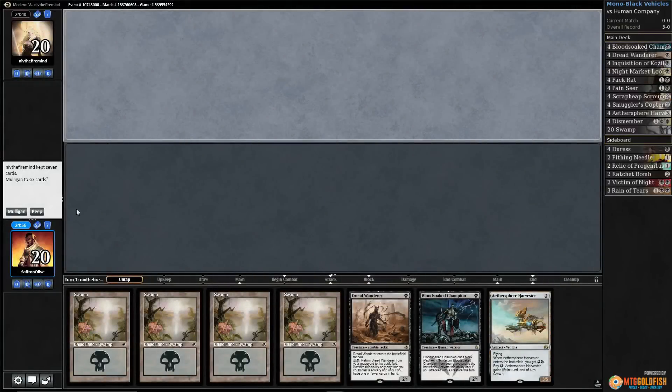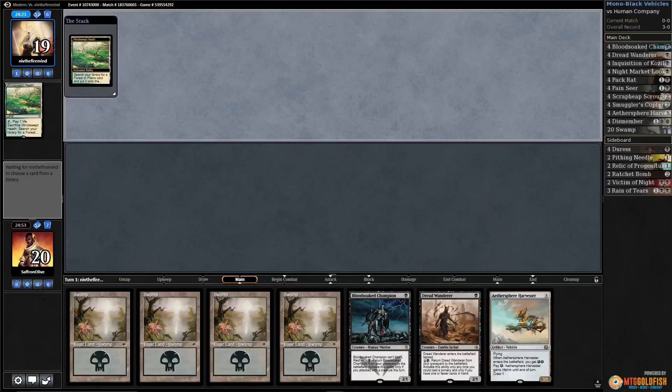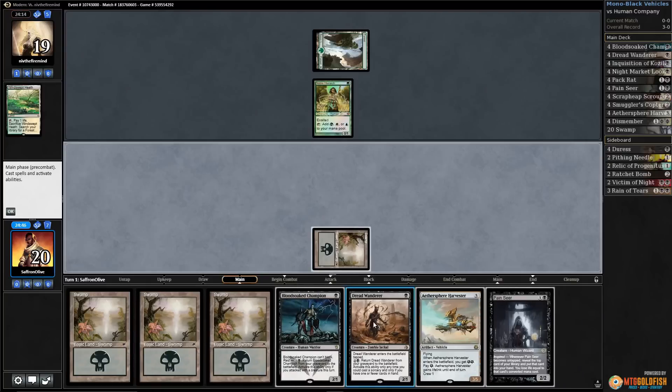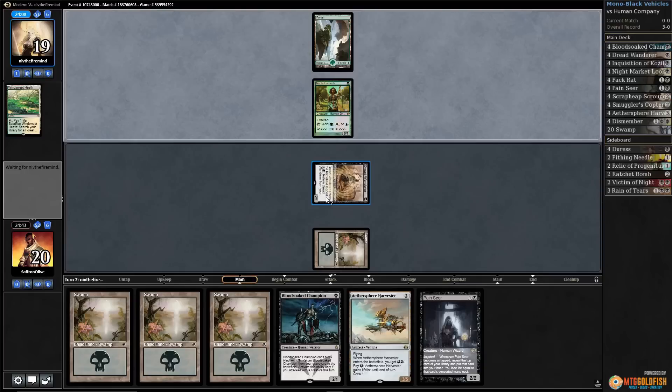Alright, Budget Magic time — playing mono black vehicles in Modern. This hand is a bit land heavy, but we can give it a shot. We have two one-drops and a Harvester to top our curve. Opponent wins the die roll and cracks a fetchland, gets a Forest and Noble Hierarch. We play a Swamp, play Dread Wanderer, and pass the turn.